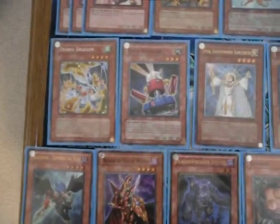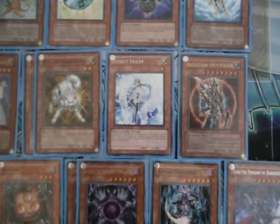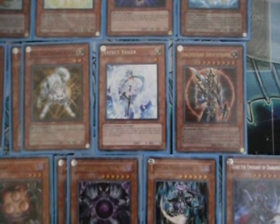1 Debris Dragon, 1 Car Trooper, 1 Lila, 2 Raikou, 1 Effect Veiler, and 1 Blackluster Soldier.